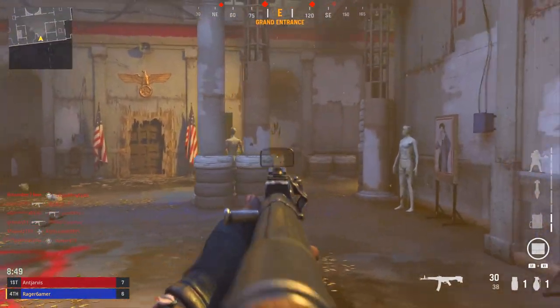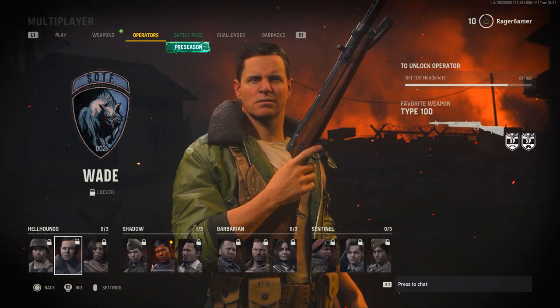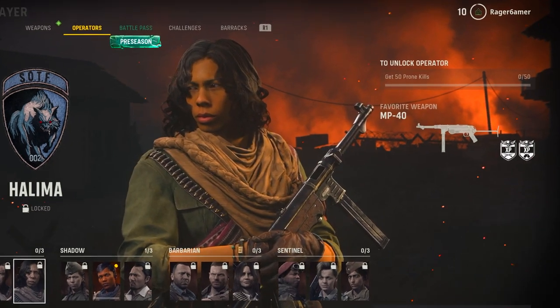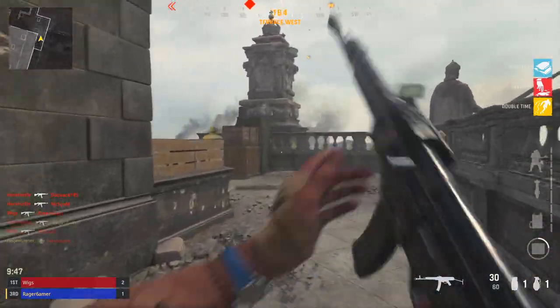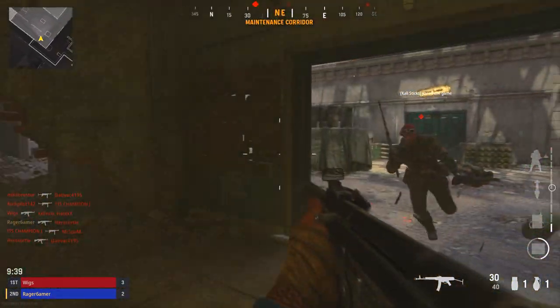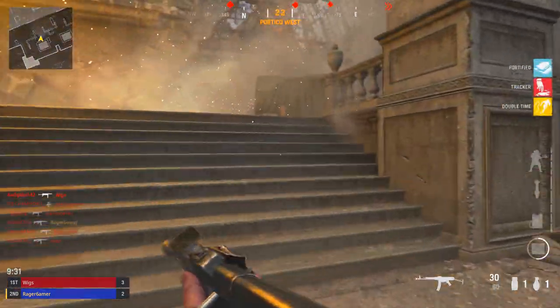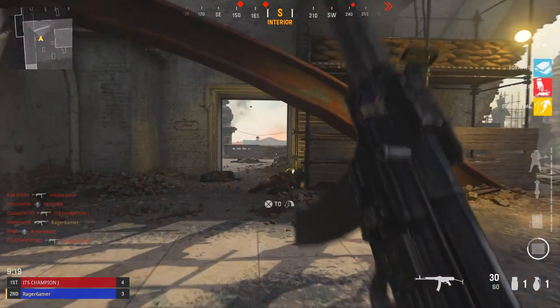There are also some other great weapon XP boosts that are always available. One new feature in this game is that certain operators have a favorite weapon — when you use that weapon with their specific operator you get a weapon XP boost. When you hover over an operator it will show their favorite weapon. For example, Daniel's favorite weapon is the M1 Garand, Halima's is the MP40, and Roland's is the STG44. Simply choosing the right operator for the weapon you're leveling gives you an XP boost — probably around 5–20%.